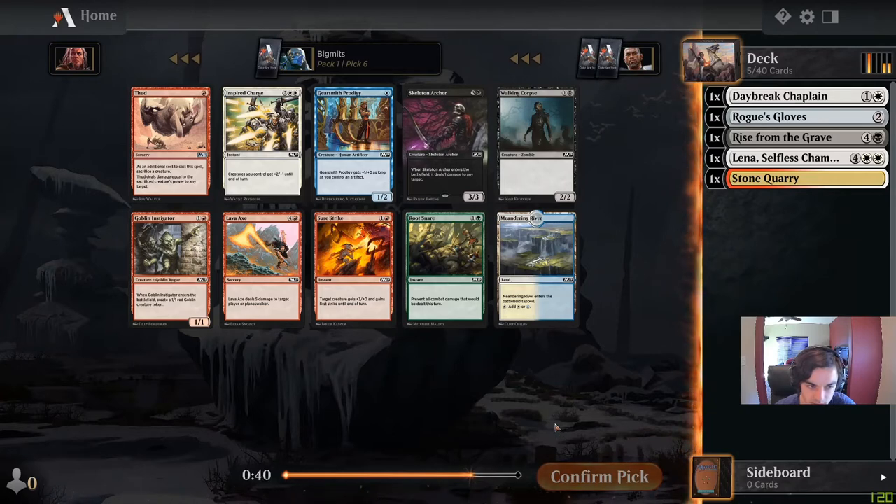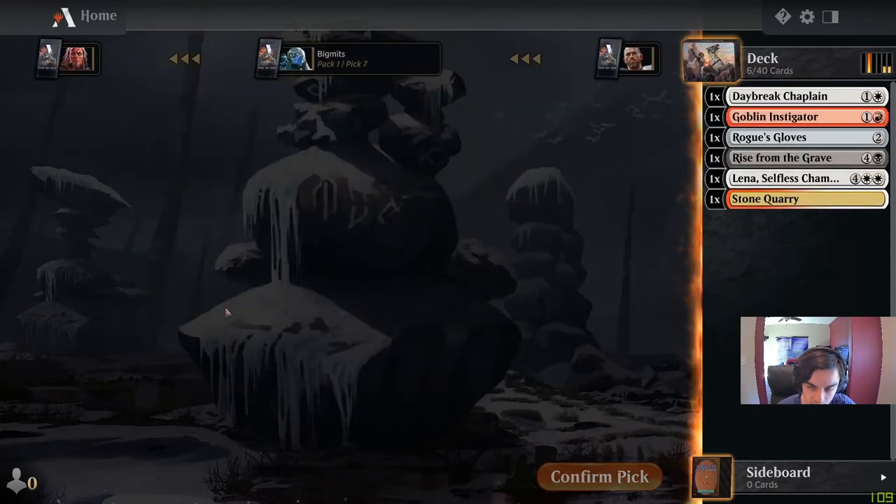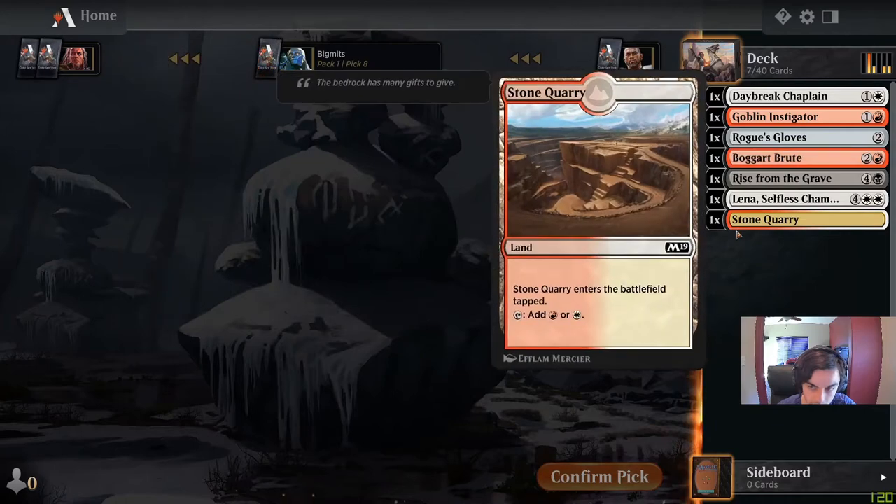There is Goblin Instigator — benefits go wide, and it would only give one extra creature with Lena. There's also Inspired Charge. I think the Instigator is just a solid two drop. Boggart Brute is pretty good too — so we might be kind of edging into aggro.